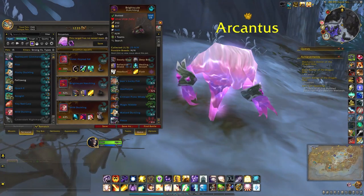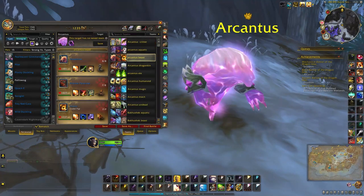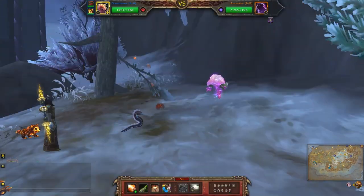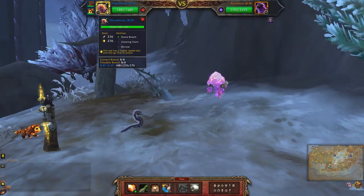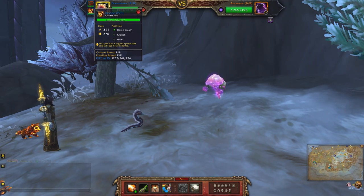Okay, and now for the beast team that I mentioned earlier. I'll be using dread maul with flame breath, glowing toxin, and burrow, followed by the infernal pyre claw — mine is a power balance breed — using flame breath, scorched earth, and shell armor, and finally the cinder pup with flame breath, crouch, and howl.